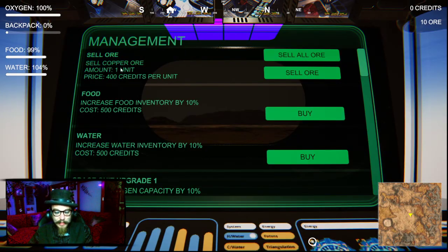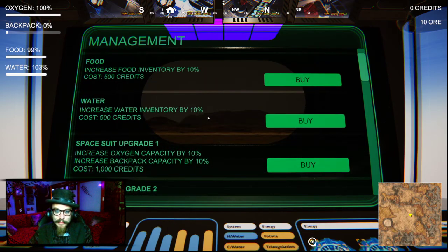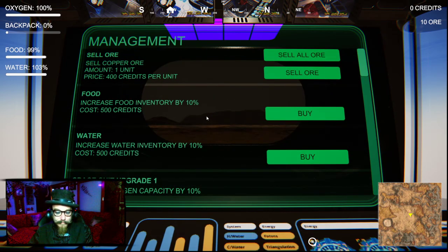Check out the controls. Management - I can sell my ore. Price is going up and down. Food - increased food inventory by 10%. We're fine for now, same with water. Space suit upgrade - 1,000 credits? How many credits do I have? Zero credits. 10 ore. Sell all my ore. I have 400 credits. We'll wait until this 400 goes up a little, huh?